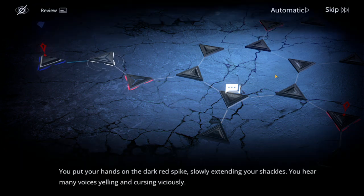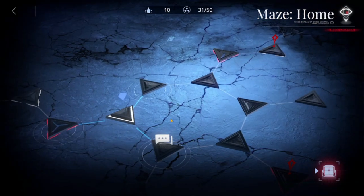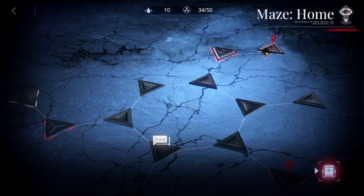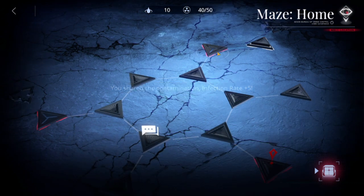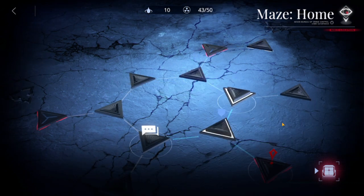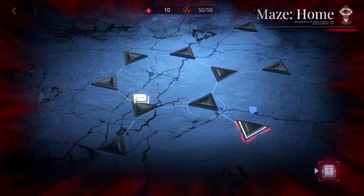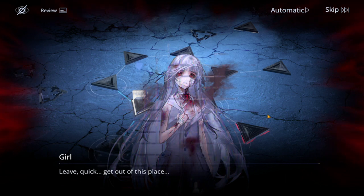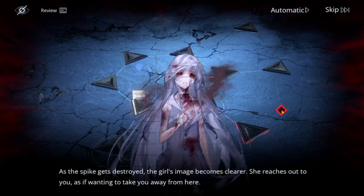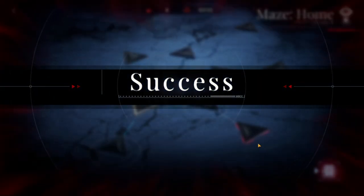There's an exclamation mark — skip this as well, then move up to the second one. Skip that one too, then go down to the last exclamation point. Skip this as well, then return to the conversation in the middle. She's telling you to leave this place as quick as possible, and that is what we're going to do.